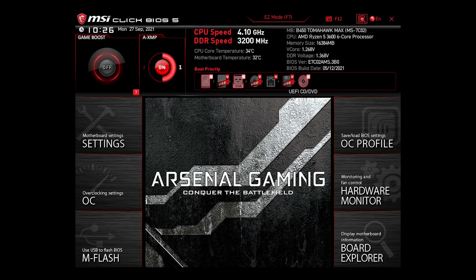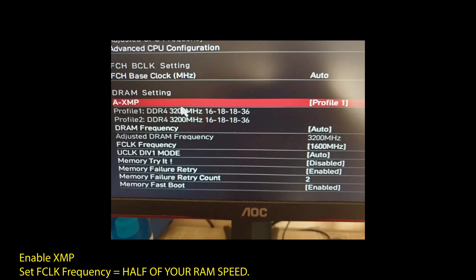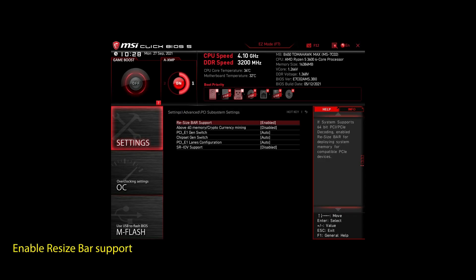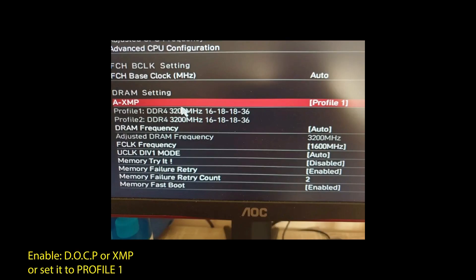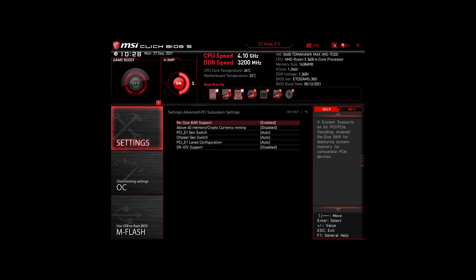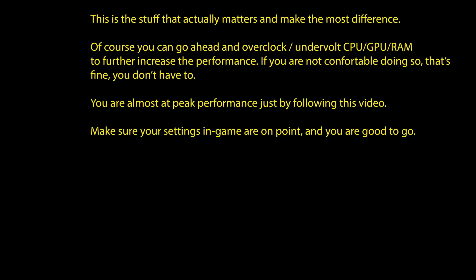If you are on an AMD system, make sure to adjust the following settings: Enable XMP to make your RAM run at maximum speed. Next, enable Precision Boost Overdrive — this will make sure your CPU works at maximum speed. Also, enable Resize BAR support. These are the most impactful settings you can quickly change on any AMD system to improve your performance on Borderlands 3 significantly. For an Intel system, again enable XMP or DOCP to boost your RAM speed. Disable Intel Speed Step, Intel Speed Shift Technology, and Intel C-States. Enable Turbo Mode and Resize BAR support. These are the most impactful settings for any Intel system to boost FPS and make your CPU and RAM run optimally. Of course, you can optimize further by overclocking and undervolting your CPU and RAM, going further down the line with BIOS settings, but we won't go in-depth in this video.